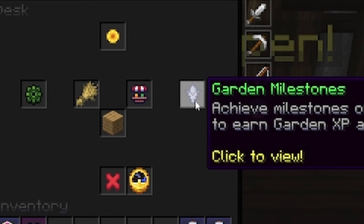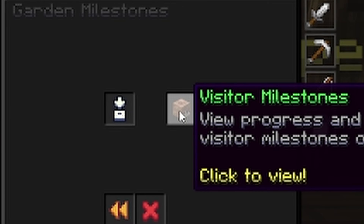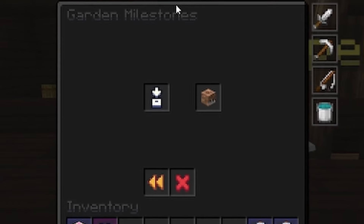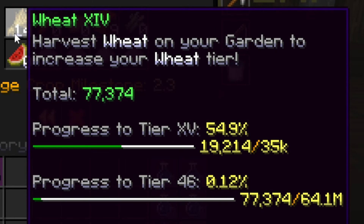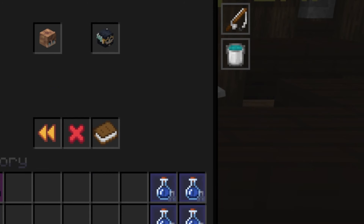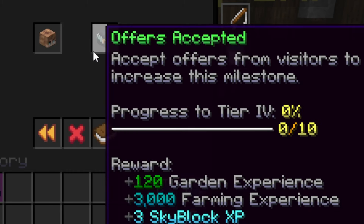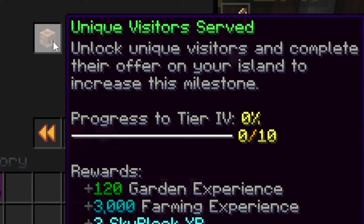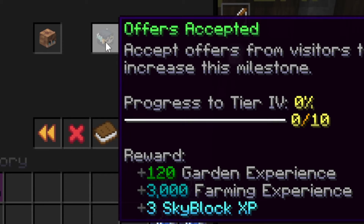You can also view your garden milestones from your desk menu, which tracks your general completion of the most basic aspects of the garden. There are two categories: crop milestones and visitor milestones. They both give farming XP, garden XP, and Skyblock XP when milestones are reached. Crop milestones are met by farming a specific amount of a crop, with a maximum tier of 46 for each unique crop. Visitor milestones can be reached by both accepting unique visitor offers and total visitor offers accepted, with a maximum unique offers tier of 9 and a maximum total of 10,000.